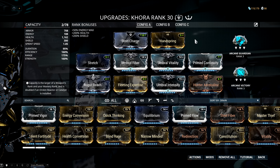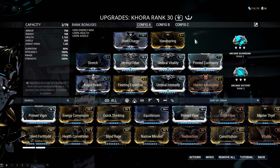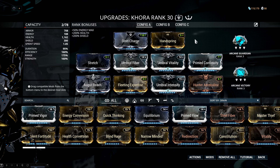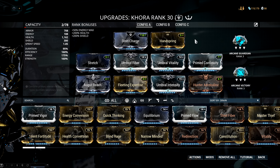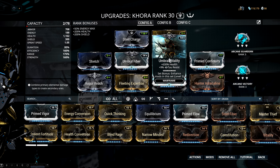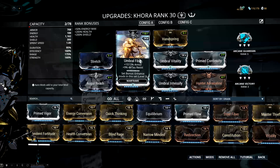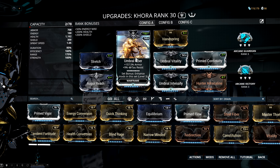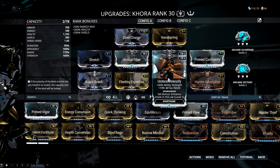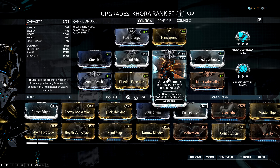I'm also kind of out of credits, Endo, Ayatan sculptures, and Ayatan stars in general, because these are basically primed mods and we got five of them at once. But even if I did have the Endo and credits, I still couldn't rank them up because they just wouldn't fit. Even though they're not maxed out, Umbral Vitality still gives me 630% extra health as opposed to 440% from a maxed out Vitality. Umbral Fiber gives 157.5% extra armor as opposed to 110% from maxed out Steel Fiber.